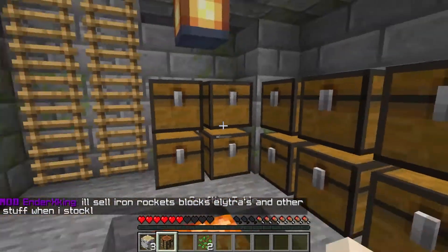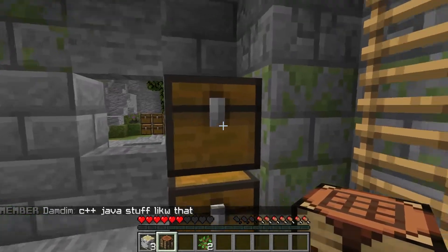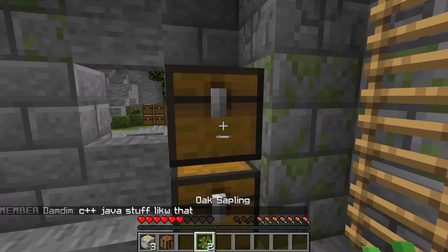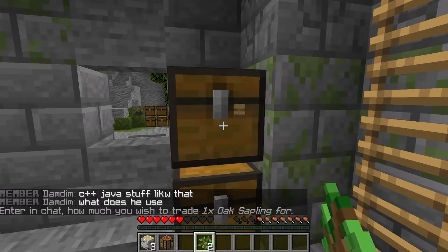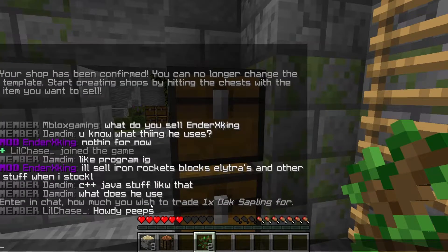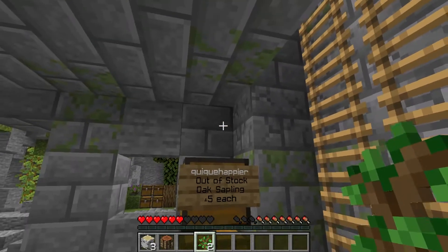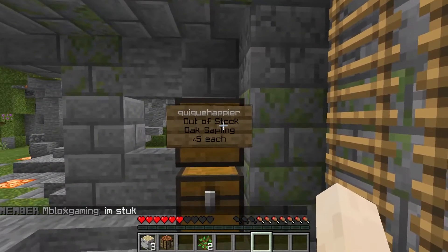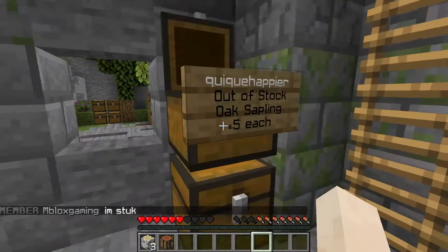In order to start selling things, it's really easy. You just left-click the chest you want to set up with the item you want to sell. So imagine I want to sell oak saplings — I just left click it, and then it asks me how much I want to sell one sapling for. Let's do five. And here we can see I'm selling saplings. Obviously this is out of stock, so you need to fill the chest with saplings.